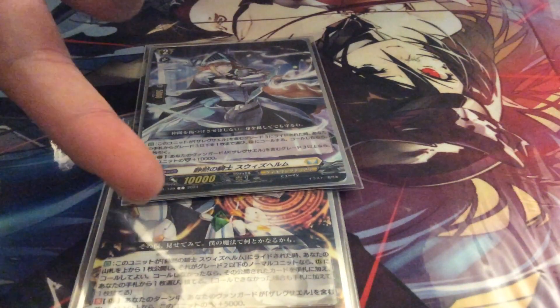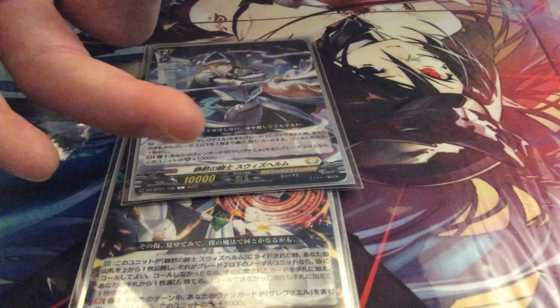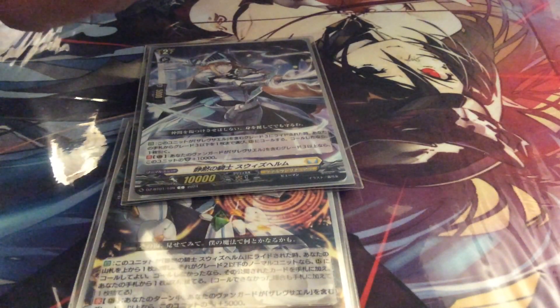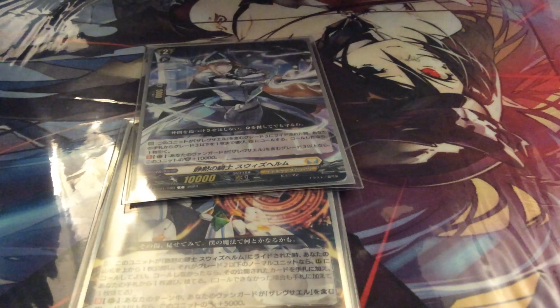Caring Sage is honestly just better Rooks — because unlike Force Calling over a trigger, you just add it to your hand. Or if it's a grade 3, you add it to your hand. It's even better than Blaster Gem in that sense.